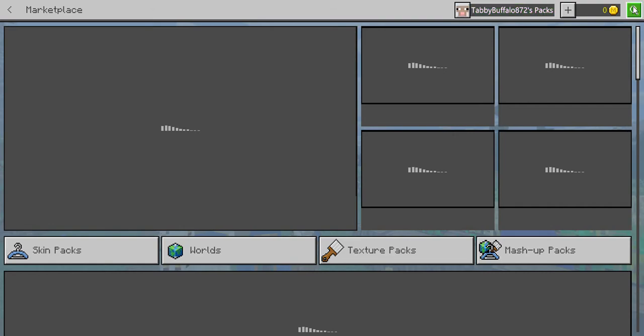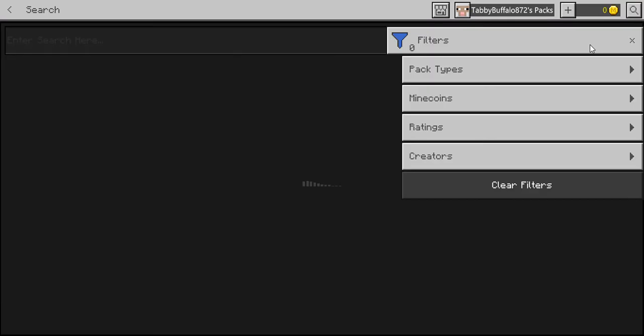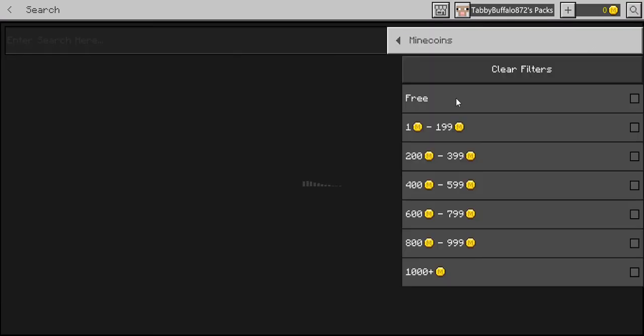You go to the top right, then go to Filters and type 'minecoin free'.